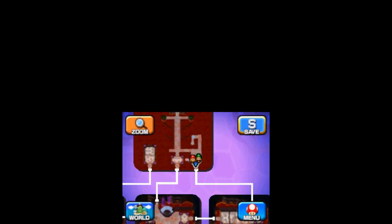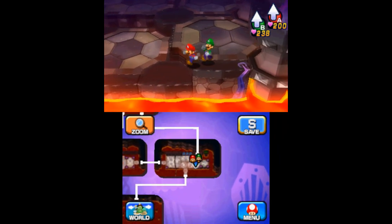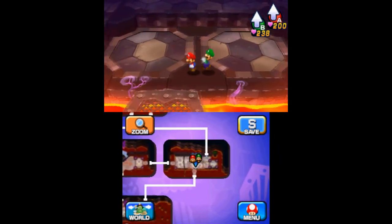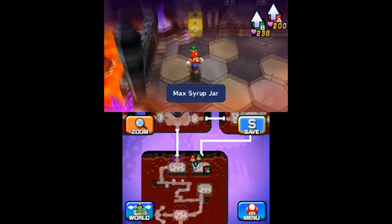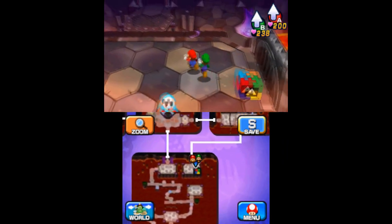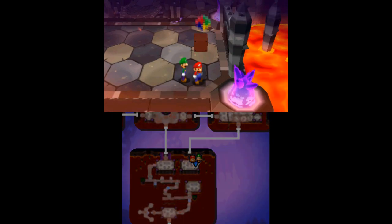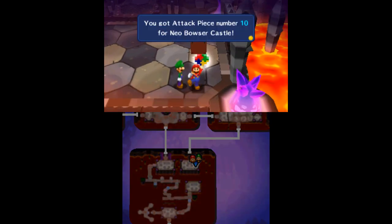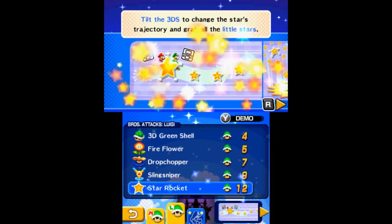You can find the final piece by going to the room directly north of the second dream point and navigating the Bob-omb hazards to head right. Go through the southern exit on the right and keep heading south to eventually reach the platform with the tenth attack block. This will unlock Luigi's last brother's attack, the Star Rocket.